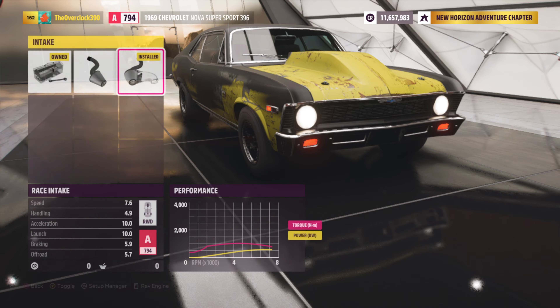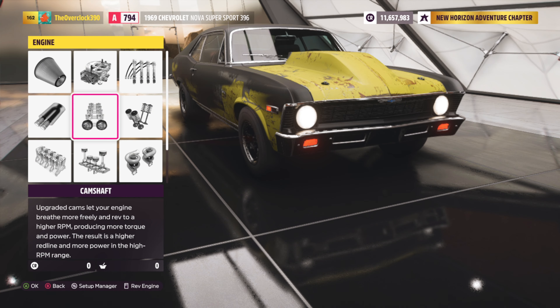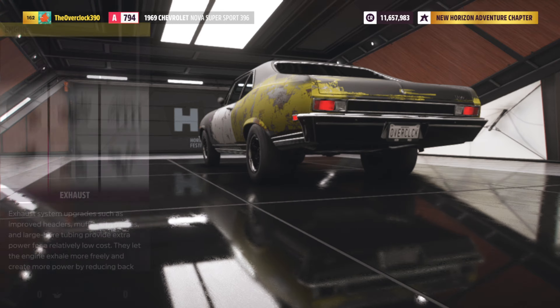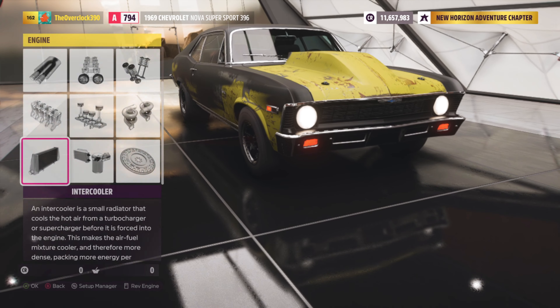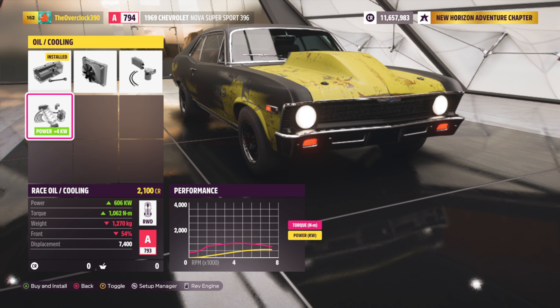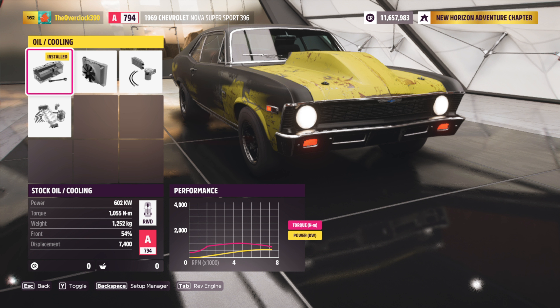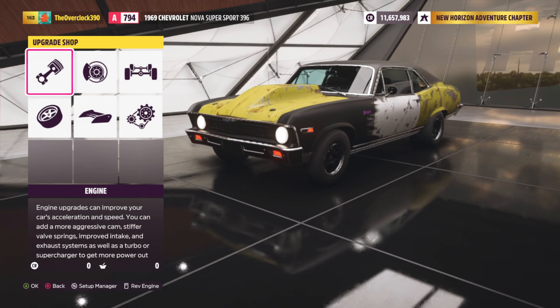We have literally installed everything to max on the engine. We did not install the oil coolers — if you look at pistons, turbos, flywheel, intercooler, and oil coolers, I kept it at stock. If we look at the weight gain on the race oil cooler, we only gained four kilowatts but added 18 kilograms of weight. So it's not worth it — it's just adding more weight and we're not getting that much power from it.